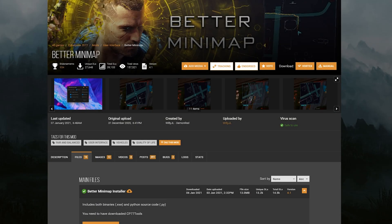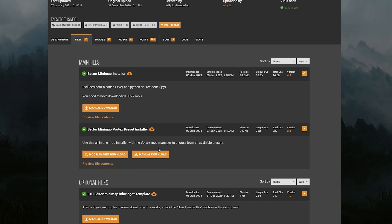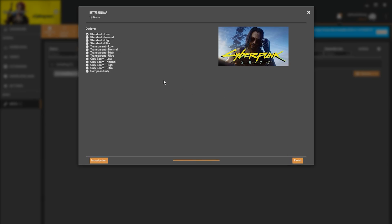Now that Cyberpunk 2077 has official Vortex mod support, testing out and changing up the zoom level is really easy. Just uninstall and reinstall in the mod manager and you'll get to pick a different option. Alternatively, you can install the mod manually or with the installer that Willy J made using CP77 tools.